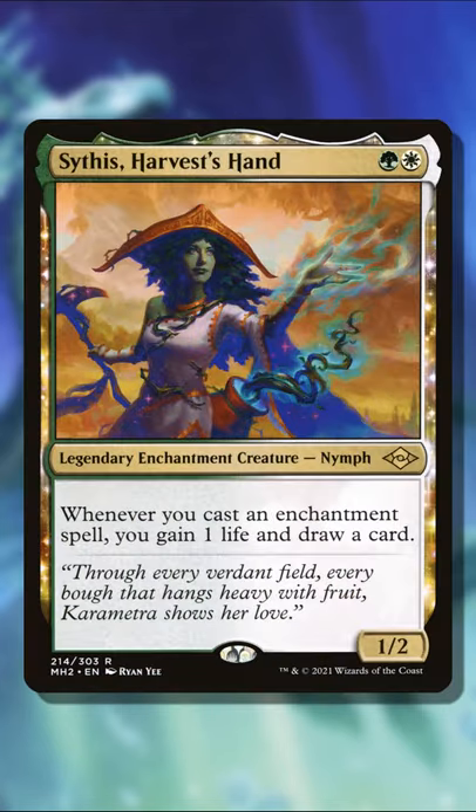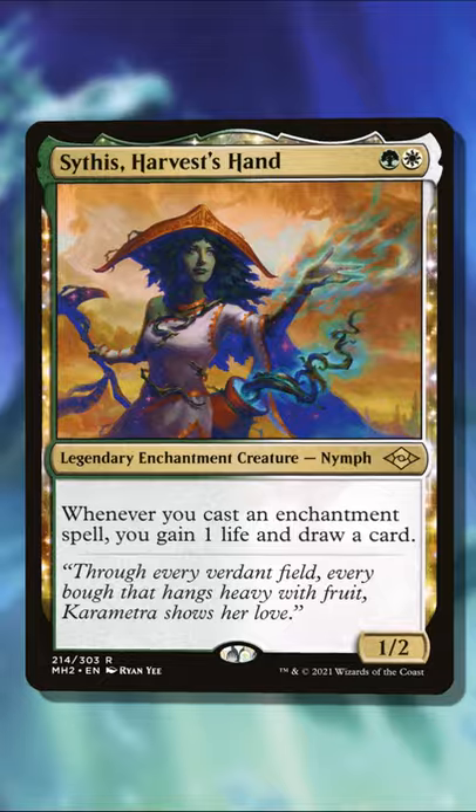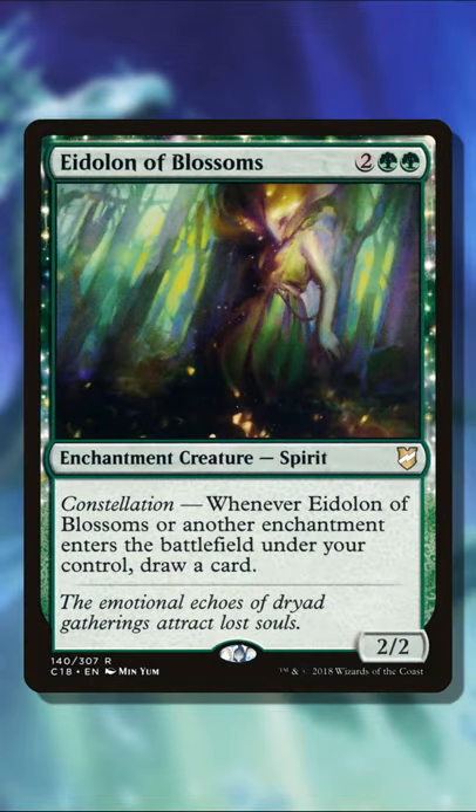What this is great for is the enchantress strategy, because all you're doing with enchantresses, you're drawing cards anyway, you're playing more enchantments, so you're going to get the trigger off of this.